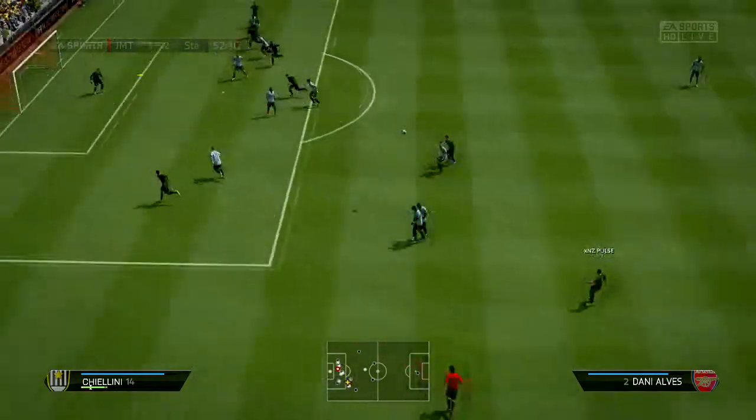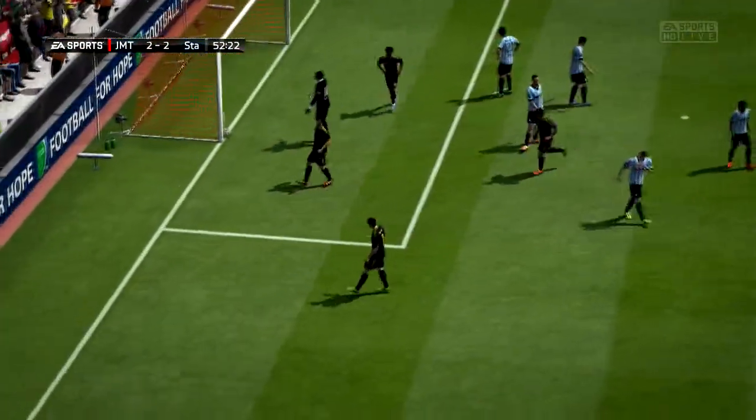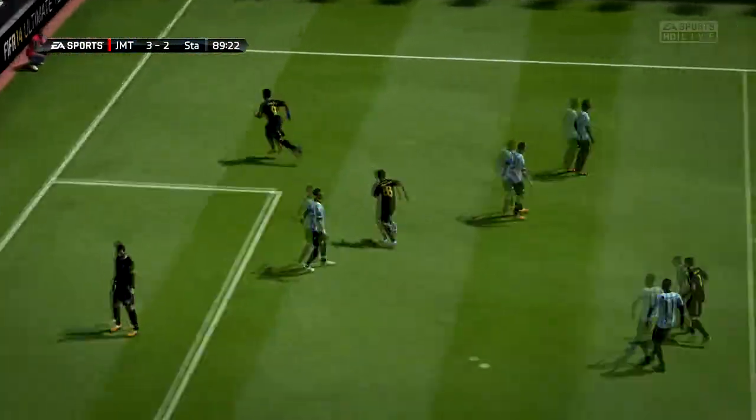I don't know how this happened, but he gets a free kick and Dani Alves beats Team of the Season Benuchia to the ball — whatever that guy's name is. Then right at the end of the game he gets one with Hulk. So here's how you do the glitch.